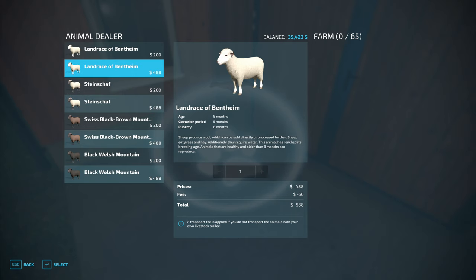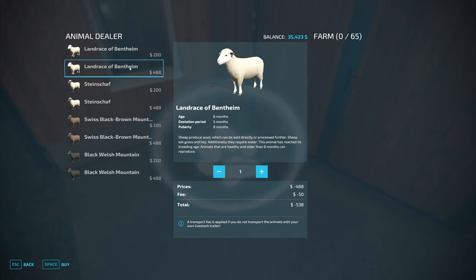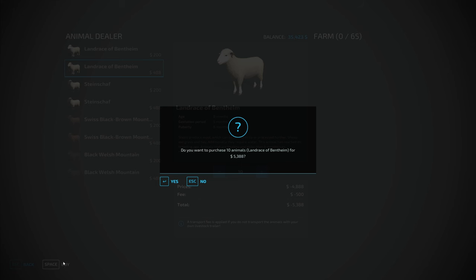I'm thinking these guys — they look all nice and white and fluffy. We're looking at $500 per sheep. I like the white sheep better than the dark ones; these are the ones I'm more familiar with seeing around farms when I was growing up. Let's take 10 of these guys and buy them.